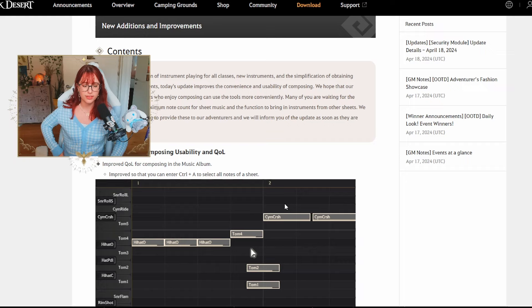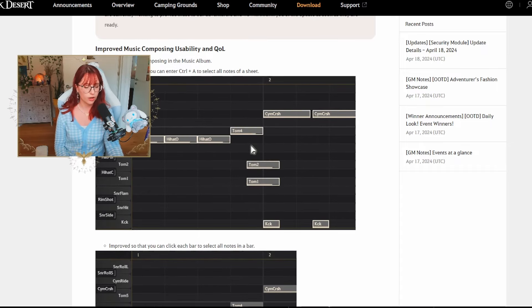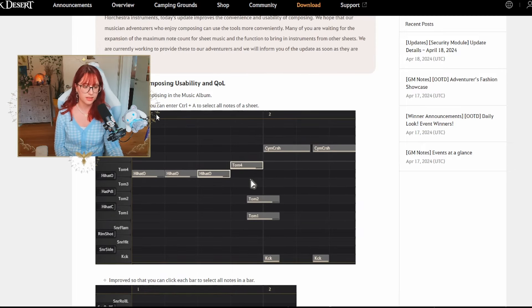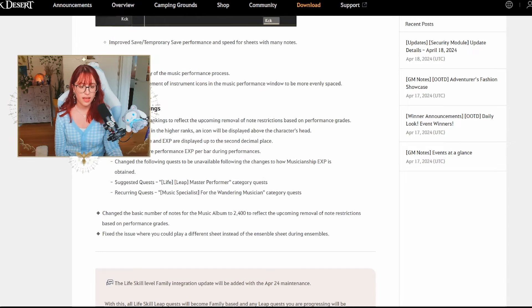They've also improved composing usability and QoL for musicians. They want to make it easier to compose music albums and are working on making longer songs available. New shortcuts like Ctrl+A to select all notes in a sheet have been added, and you can click each bar to select all notes in one bar. They've also added performance rankings to reflect the upcoming removal of note restrictions based on performance grades — adventurers in higher ranks will have an icon displayed above their head, and performance grade and EXP are now displayed up to the second decimal place.